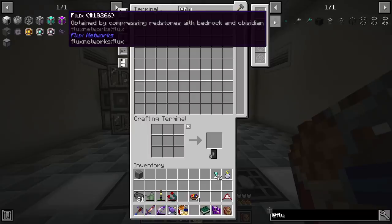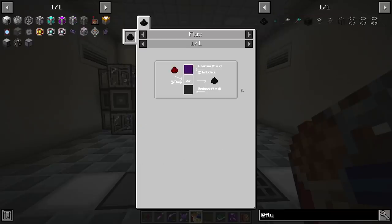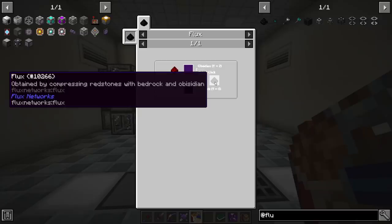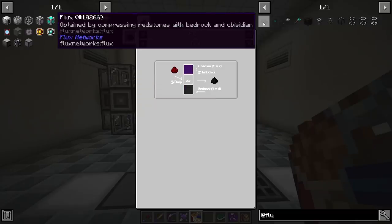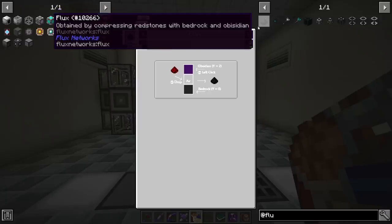So it's made by compressing redstone with bedrock and obsidian. This used to be done differently — it's a little bit different now. It seems that Flux has been changed. It used to be that you would light redstone on fire, but that mechanic is different now.